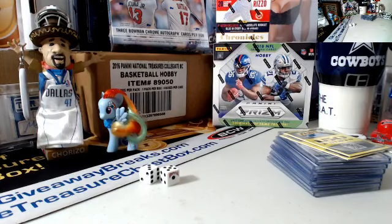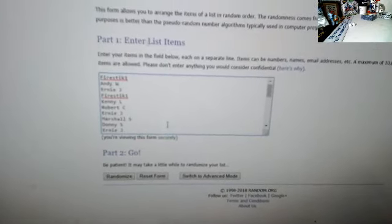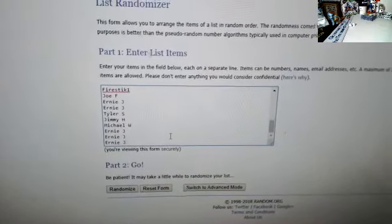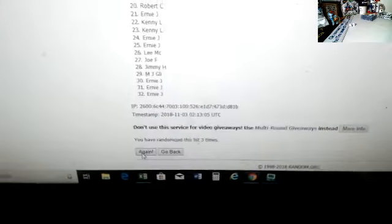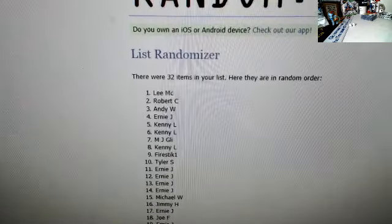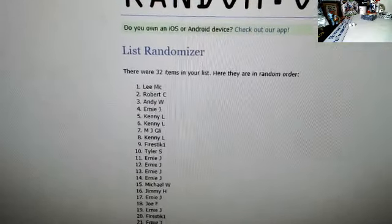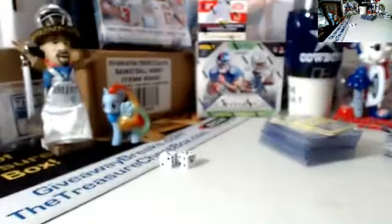All right, good luck, eight times — here we go. Starts with Fire Stick, ends with Ernie, 32 names, eight times — spot one and two each get 150 points. That was eight times. Spots one and two: Lee and Robert C will each get 150 points. Congrats Lee and Robert C.